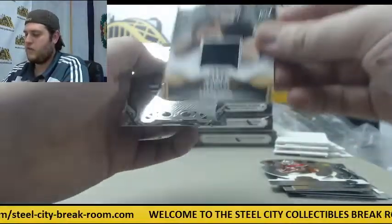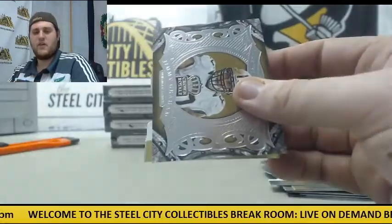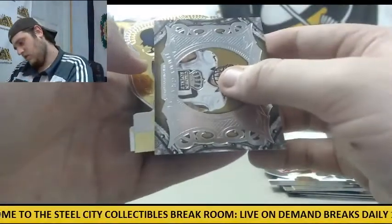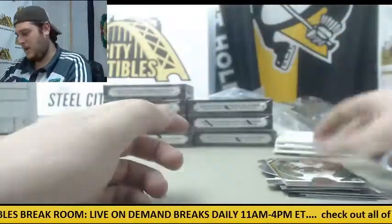Frank Gore. Out of 499 — jersey swatch rookie card Derek Carr. Jimmy Graham. Rookie card out of 99 — Greg Robinson. And Ben Tate.